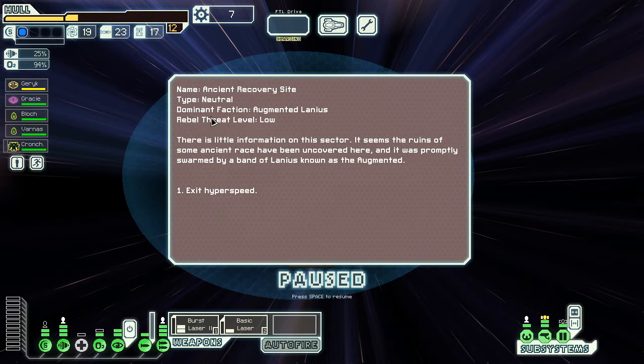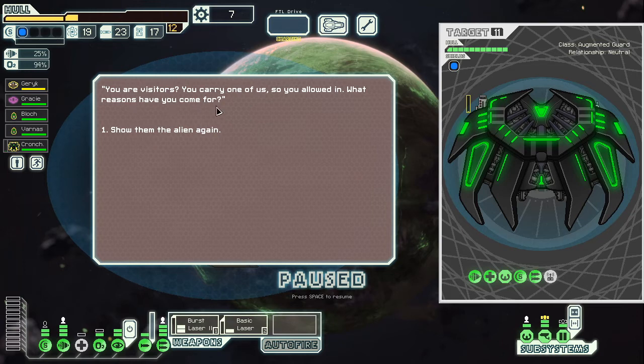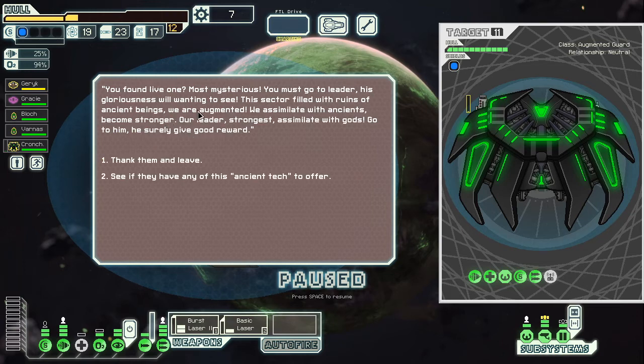Sure — I got Crunk! Crunk shambles over to the engine, fiddles around with the drive, and we go. Bumpy ride to the intersection. We're going to a different sector — that can't be good. Ancient Recovery Site! I'm not prepared, it's only sector two. The faction is Augmented Lanius, neutral at least. The ruins of some ancient race have been uncovered here, swarmed by a band of Lanius known as the Augmented.